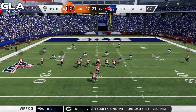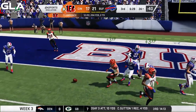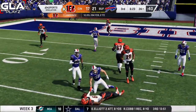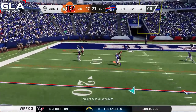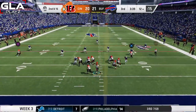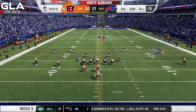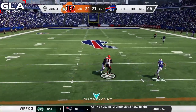First and 10 for the Bengals in a four wide receiver set. I throw to John Ross but it's incomplete. Second and 10 — I've got Boyd in the middle of the field, looks completed but he's gonna drop it. Third and 10 at the 24 — I throw to Ross, incomplete. Second and 15, Boyd catches it underneath. Third and 13 — I use a play action pass and hit AJ Green wide open for a first down.